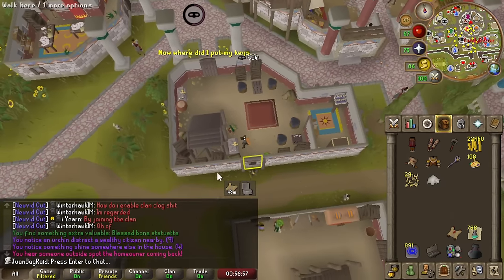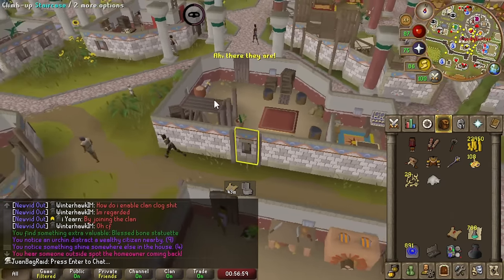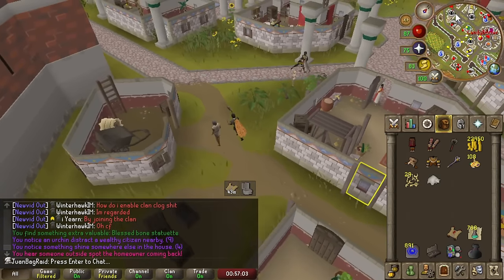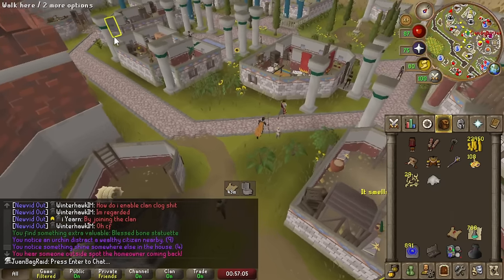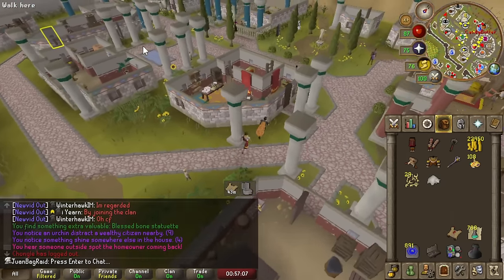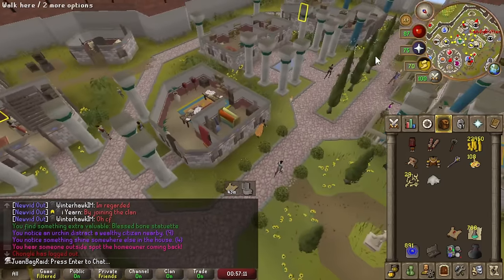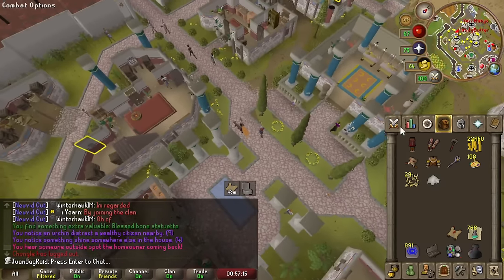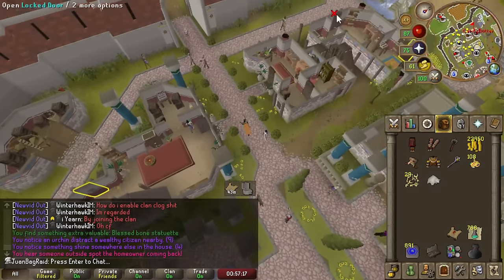We just did our first key. It's around 3 minutes per house — basically a 3-minute AFK session. The only thing that sucks is you have to go to a different house, which interrupts the AFK a bit. But for how much money you get and the XP, it's pretty worth it.